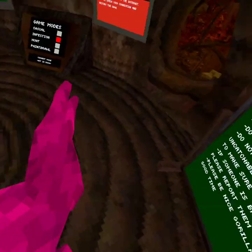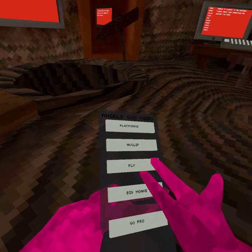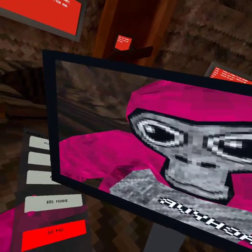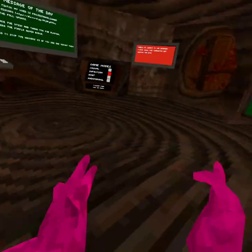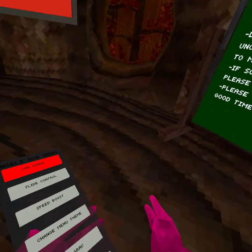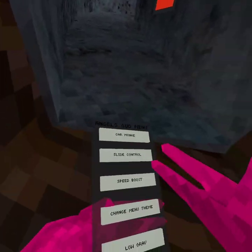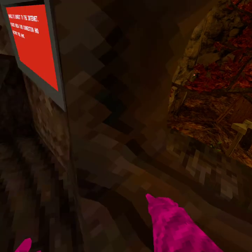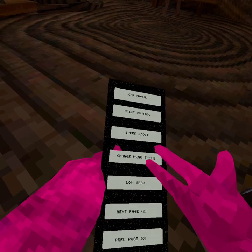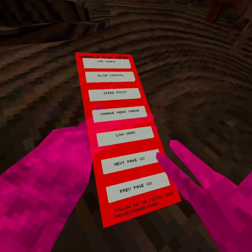No clip doesn't work. Fly - it follows your head. Big monkey - don't want to turn that on because you can't turn it off, but it's basically all arms. We got blinking and a camera mod gopro. Next page: car monkey - doesn't work. Slide control - not gonna do that. Speed boost - really big speed boost. Change menu thing.